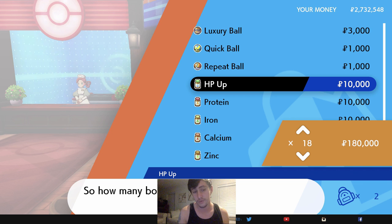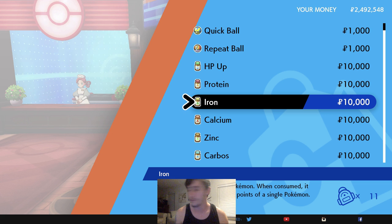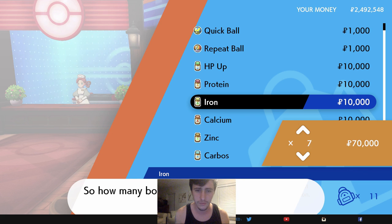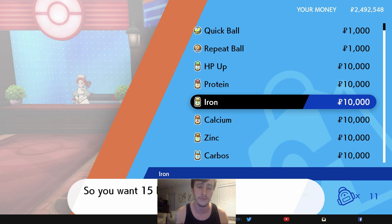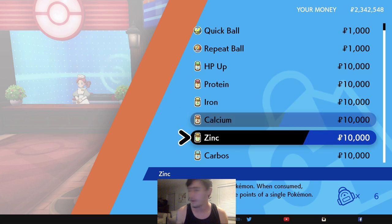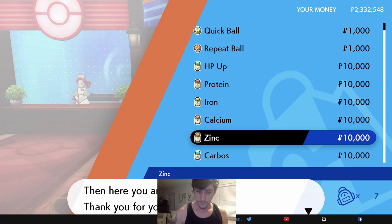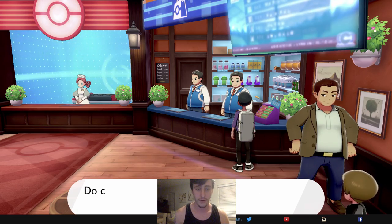I'm also going to show you a way to make money to do this — stick around to the end of the video. Let's go ahead — I'm going to buy 24 HP Ups; I already have two in the bag. Let me grab those HP Ups. And I'm going to go for the defense one too. I'll buy 15 Irons since I'll need more later. And let me grab one Zinc as well.